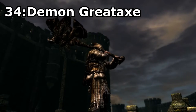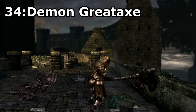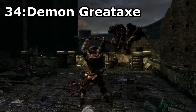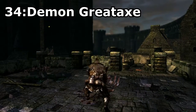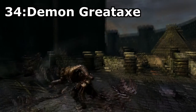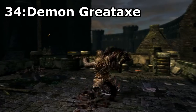Demon's Greataxe, a rare drop from the Taurus Demon and also sold from Shiva of the East for 10,000 souls. This Greataxe looks pretty cool, but that's not the main selling point. The Demon Greataxe has by far the highest damage potential of any weapon in the game, with high base damage and super good strength scaling. This makes the axe the greatest weapon to use on a strength character, even though the strength requirement for this weapon is ridiculous.